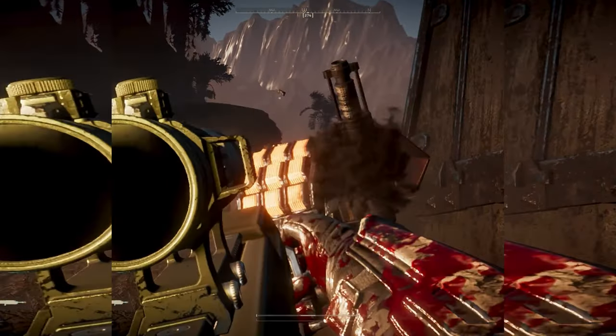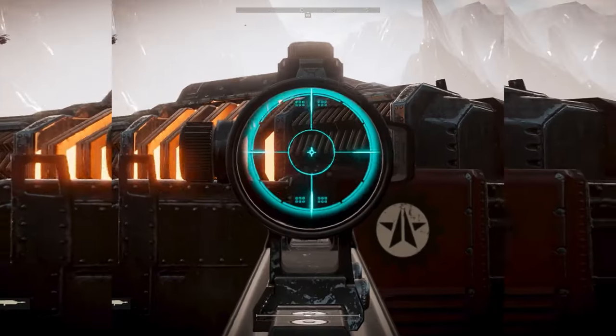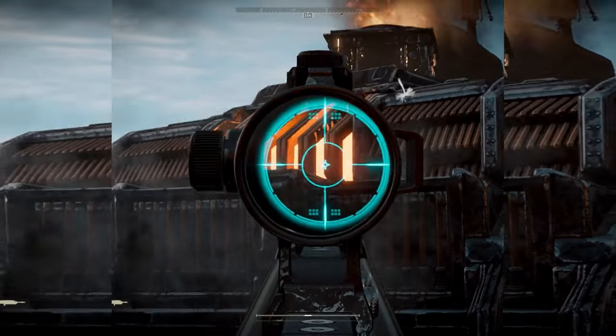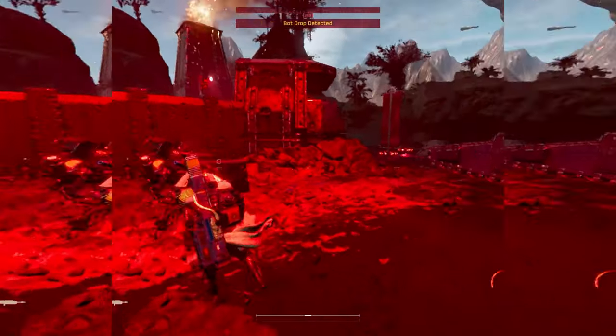It also seems to 2-shot a Hulk in the back. This weapon looks sick and honestly very powerful. I'm very excited for a sniper rifle that does good damage, especially against medium armor-pinned enemies. When it comes to light enemies and getting surrounded, you're going to be in trouble, so maybe take a support weapon like the Stalwart or Machine Gun to help take care of light-armored enemies.